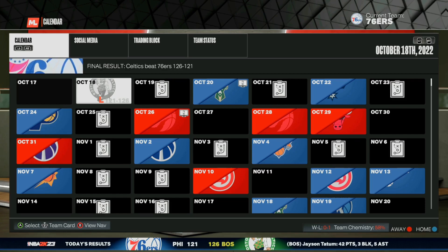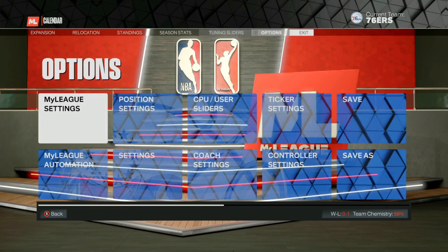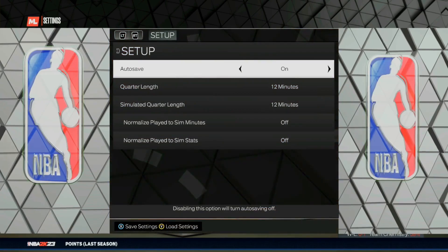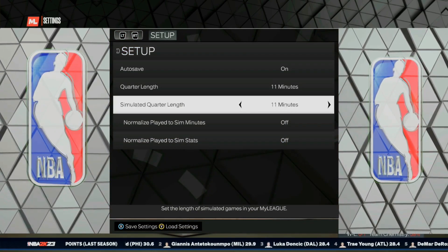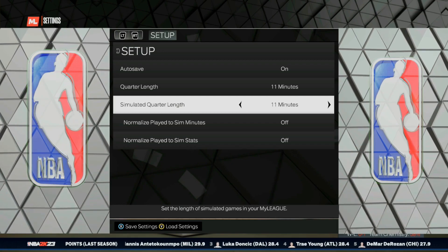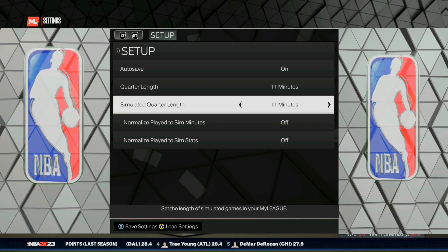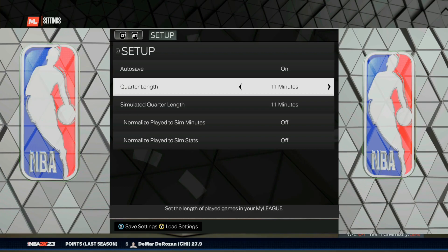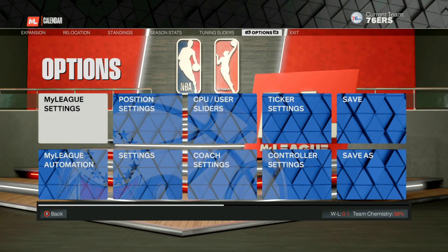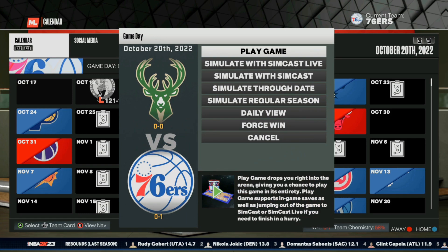To continue to do this glitch, go ahead and bring up your settings. Go back over to settings, go to options, then modeling settings, and this time put the quarter length on 11 minutes. Remember, you can do each quarter length time every 15 minutes, so set a timer or whatever the case may be. Make sure you remember to adjust your time, get your VC, go ahead and go to your next game, and hit play game once again.